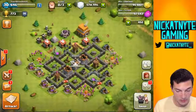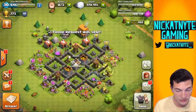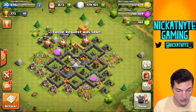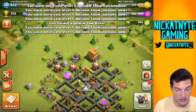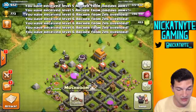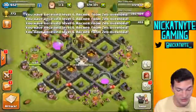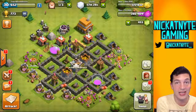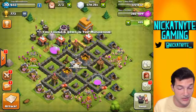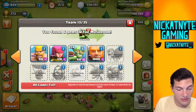Right now, what are my builders doing? Let's see. I've got three builders. First let's collect all this money. My third one - two hours will be done with that elixir collector. I do check in here and there when I'm not recording and I just throw my builders on stuff, because when you upgrade your mines and pumps it makes it easier to check in and have an easier time getting loot.